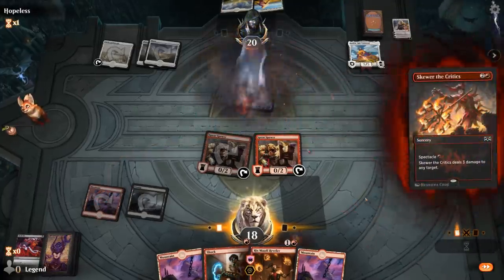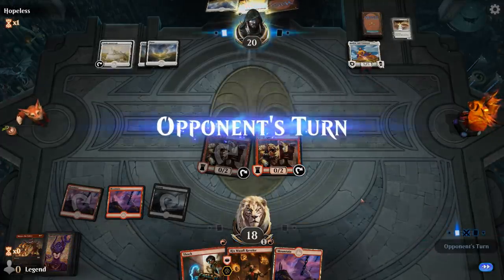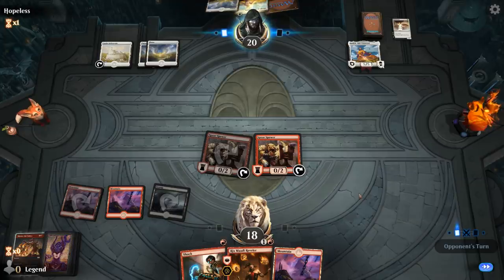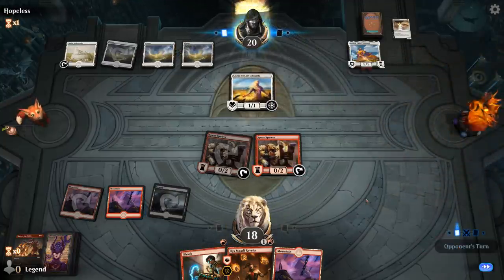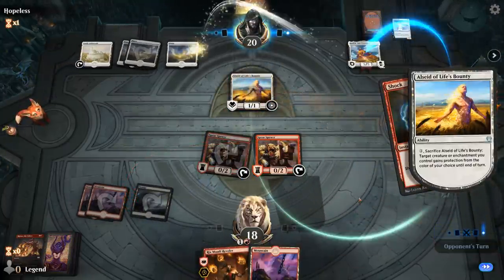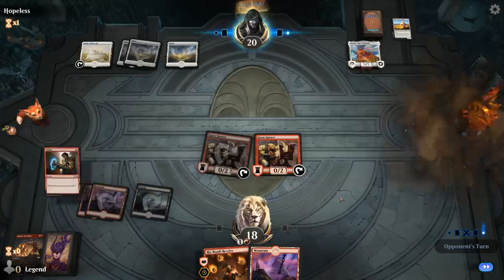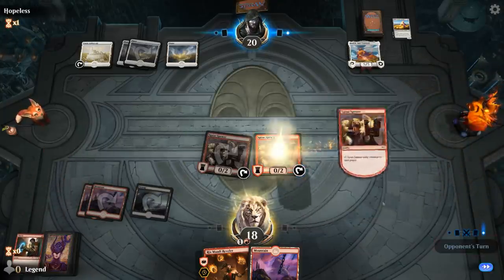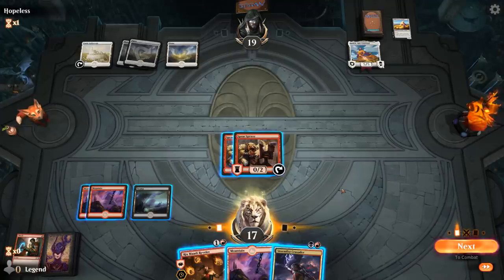It would have been pretty funny if we drew a Kroxa here, because then we would have kept the creature in play. We've got a Shock which can deal with the Alseid, and then the Reveler can help us refuel. Do we Spear Spewer them? Could be okay since I don't have anything going on. We drew Crusader for the turn, so I can play Crusader and then play Reveler which just draws cards.